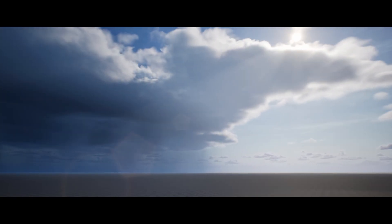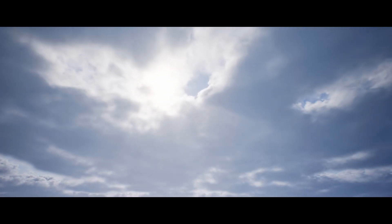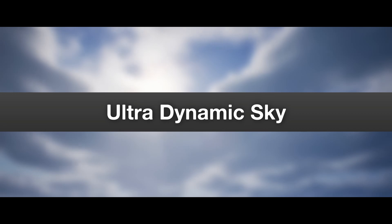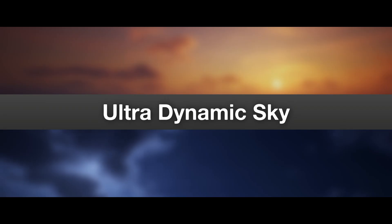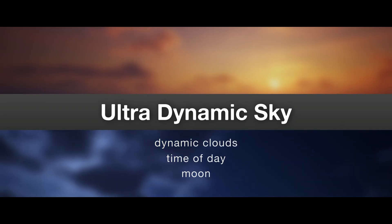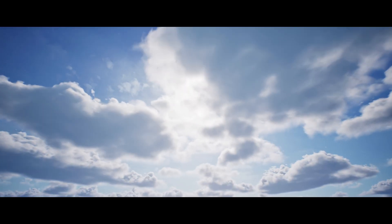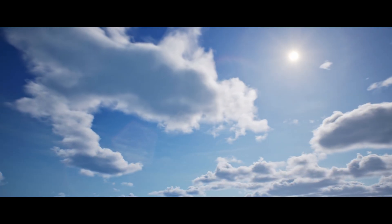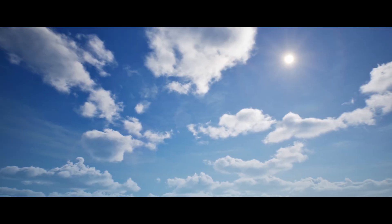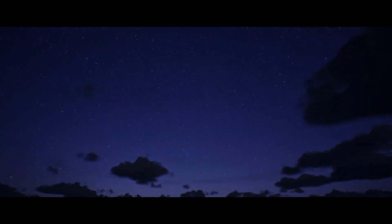Ultra Dynamic Sky is multiplayer ready and supports volumetric 3D clouds, 2D dynamic clouds, static clouds, and volumetric auroras. There's also a full weather system called Ultra Dynamic Weather which adds rain, snow, lightning, and more in seconds. It includes six blueprints, 90 materials, 78 textures, nine Niagara particle systems, and nine sound cues. Normally £36 but 30% off so it's £25 for the personal license, and the professional is £180 down to £126.